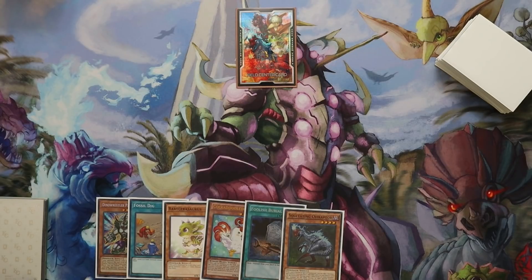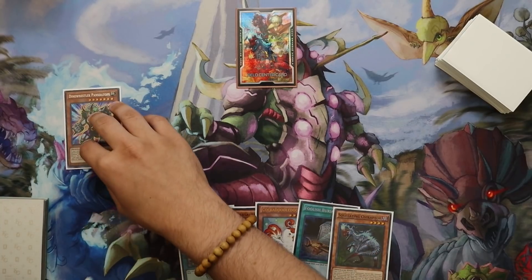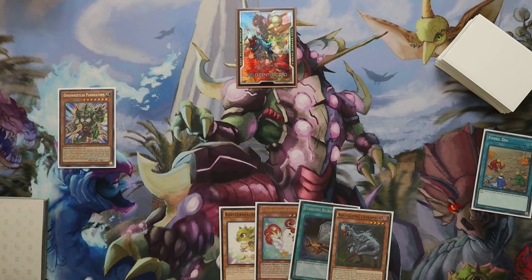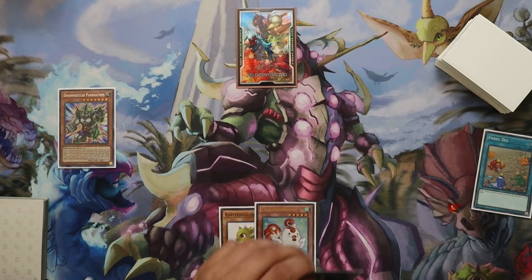The only thing that really sucks is that Cockledoodledoo and Pank kind of conflict with one another. Let's pick some routes here — we are just going to special summon our good old boy Pankratops going second. We'll roll a dice to see if our opponent has a response to the summon. Odds they get Pank off the board; evens we're free. They don't — to the surprise of no one, it's fine. So we're going to Fossil Dig here. Let's roll — one through three they don't Ash it, four through six they do. They Ash the Fossil Dig. That is more than okay.